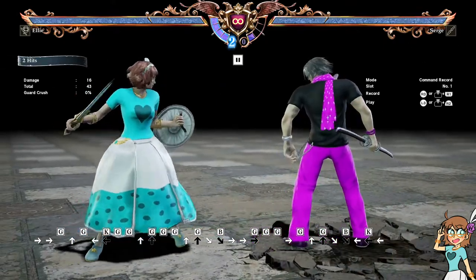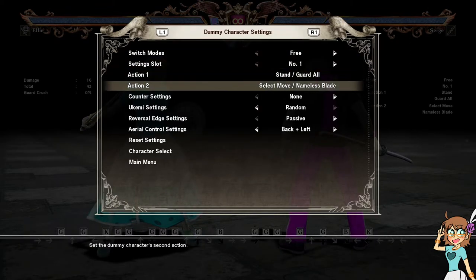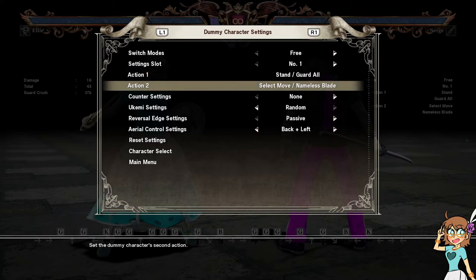I think we ought to try to get the UI improved so that if you configure the dummy to do a stance transition move and then a move from the stance, it shouldn't do the manual stance entrance. Some characters don't even have a manual stance entrance — like Zhang Hua, who has to hold B+K, so she goes into Hou Li into Silent Xiaxing. If you ask the dummy to do a Silent Xiaxing move, she'll do Hou Li into Silent. We should strive to have it detect that the first action goes into a stance, and skip the manual entrance for the next action — just do the move.